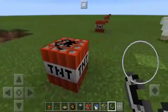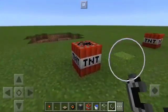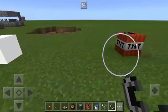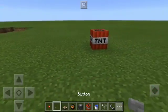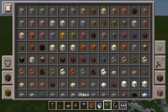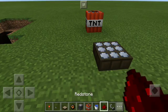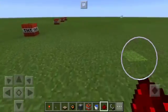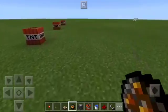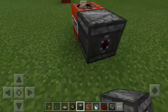First, to activate TNT, you have to know how. You can activate it with flint and steel, crystal torches, or a button — any button you want to place. You can activate it with daylight sensors, which is pretty cool, so you can set it to trigger at a certain time of day. You can also activate it with redstone, or a fire charge, though fire charge is only on PE edition.